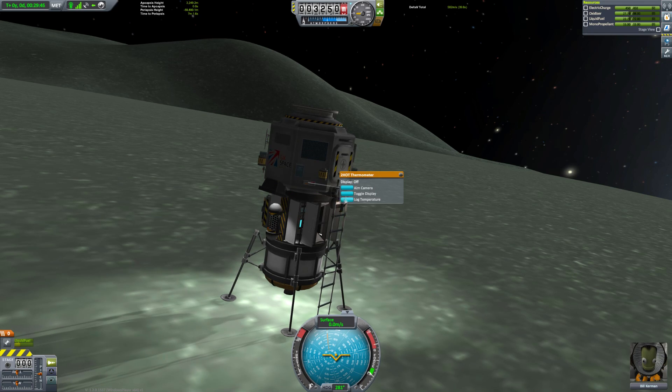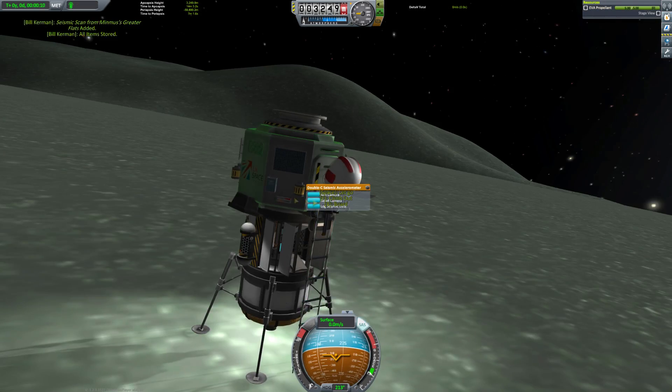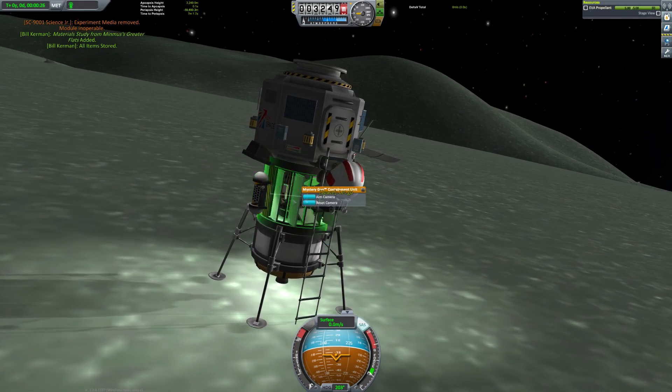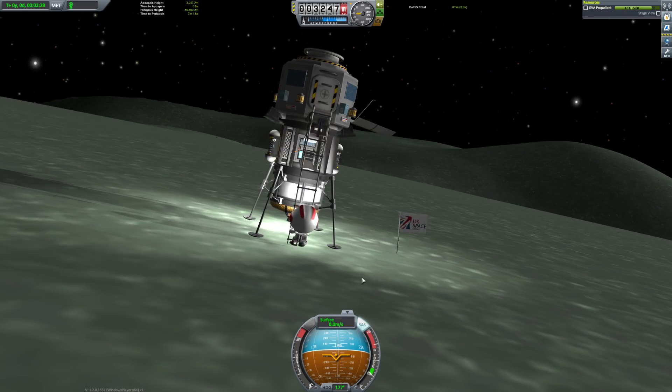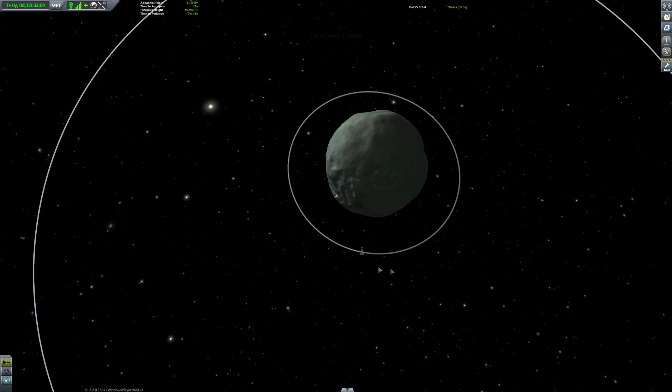There we go — extending the ladder, getting our science sorted out, gathering the data, getting our Kerbal onto the surface, all that shebang. You can plant your flag, get your surface sample, bish bash bosh — and then off we go again. We're going to cut to the map screen and set our mothership as our target.